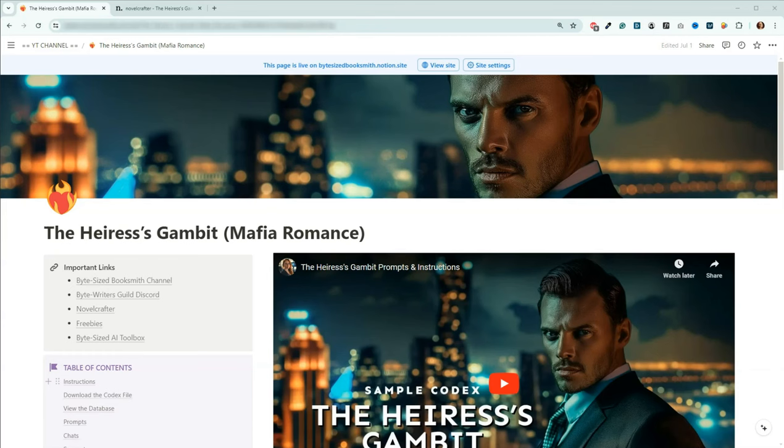Hey there, BookSmiths. Welcome back to the channel. Today we're going to actually do the walkthrough of the Heiress's Gambit. I know I said I would take care of this about two weeks ago. It's hard to believe it has been two weeks since the sample codex was released. It feels like it's been a lifetime since then when it comes to AI. Time moves very quickly.